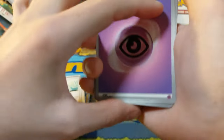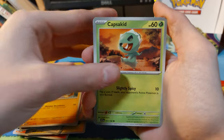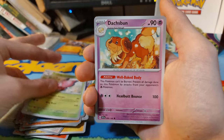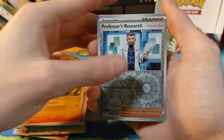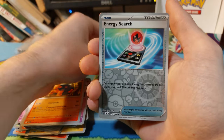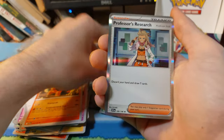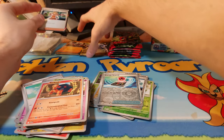Let's see: Psychic Energy, Mankey, Capsakid, Potion, Blitzle, Pavilion, Dash Bun, Torkoal — reverse Research, a reverse Professor's Research — an Energy Search, and we have Professor's Research.